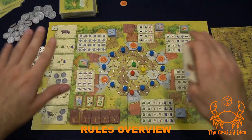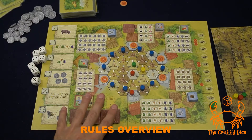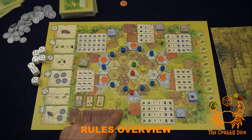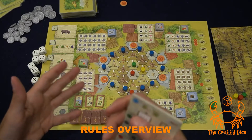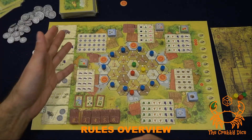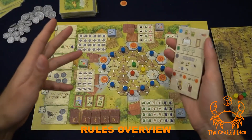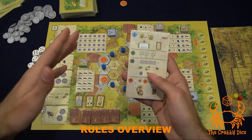The game is going to last exactly six rounds every single time, no matter the player count. We're going to note that with the roof tiles — when the last set of roof tiles gets put on the board, that'll signify the last round. After six rounds you complete the round, and whoever has the most points is going to win the game.